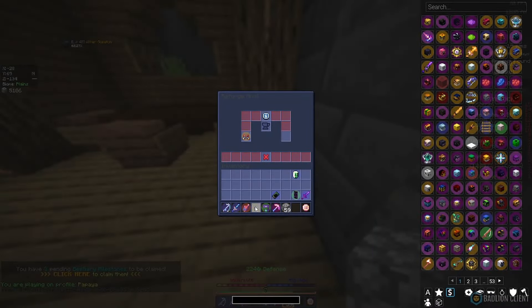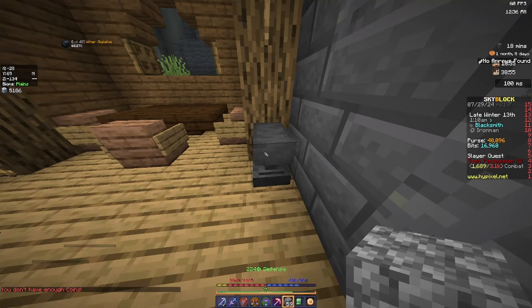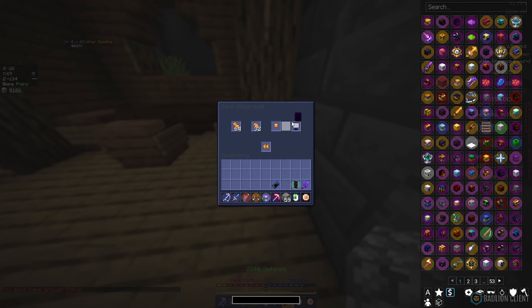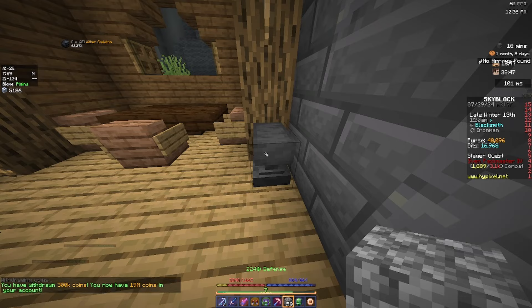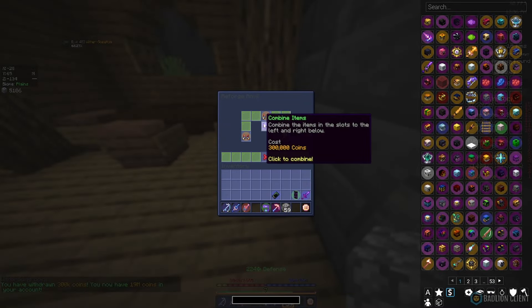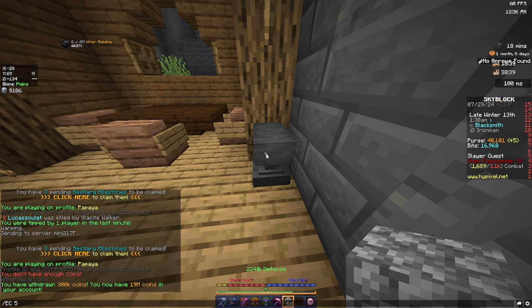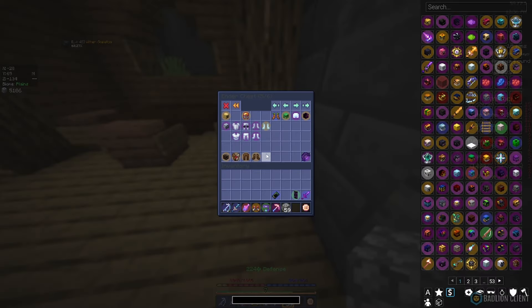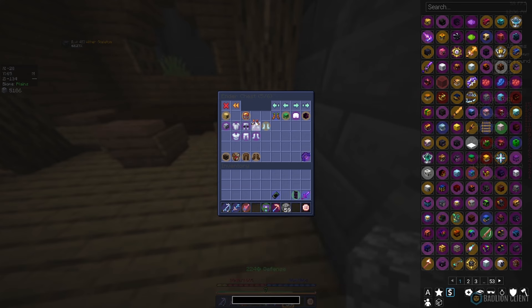Boots, jader roll — I didn't take enough out of the bank, of course I didn't. 300k, boots, jader roll — done. And if I go into MHS five, we obviously have a lot of gemstone chambers to mine, 20 of them in total.